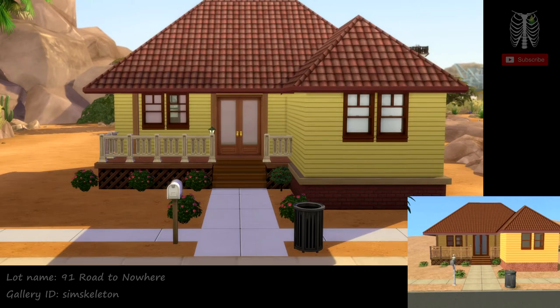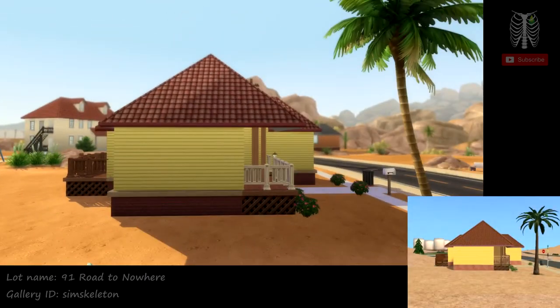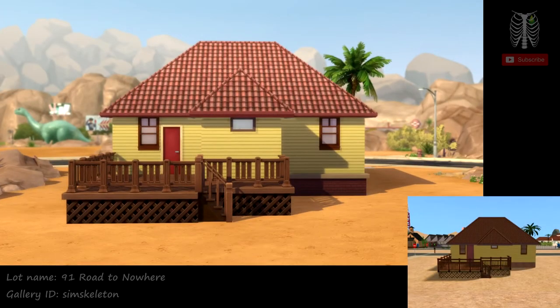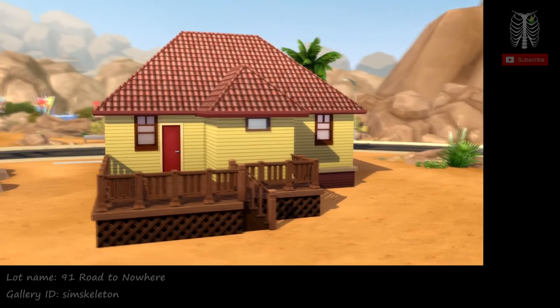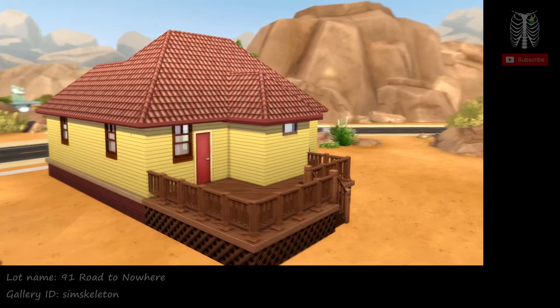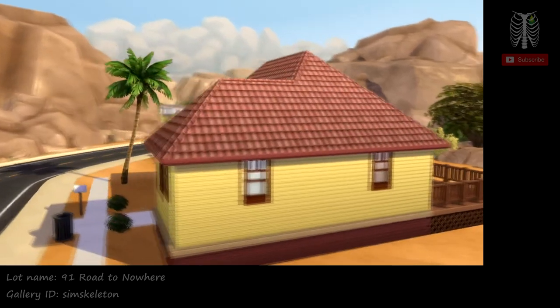This is an adorable little yellow starter home. It is in fact less than 20,000 simoleons in both The Sims 2 and The Sims 4. I love this little home — it's really cute. It's perfect for like AJ Lohner or something. I think I usually move him into this house because it's a one bed, one bath house, so it's perfect for him or any other single sim, or a couple as well if you put like a double bed in the bedroom.